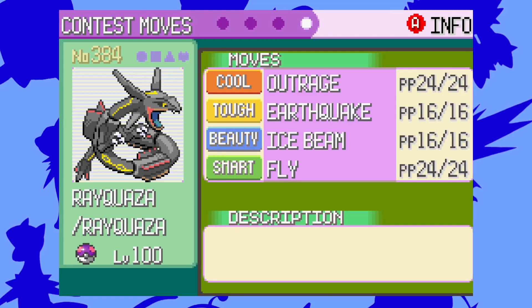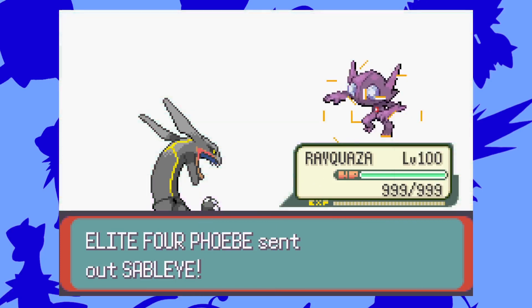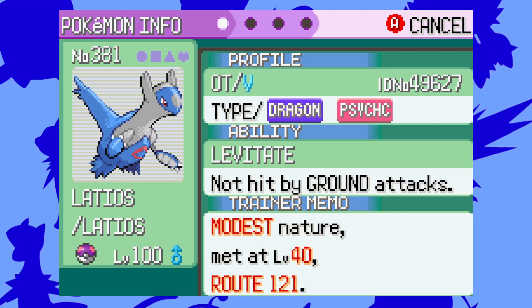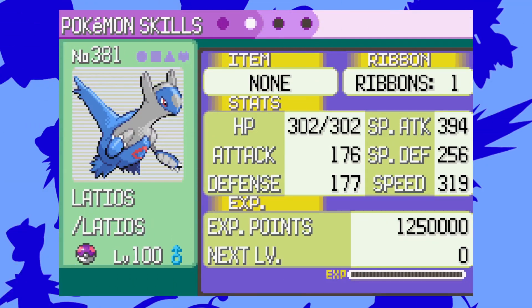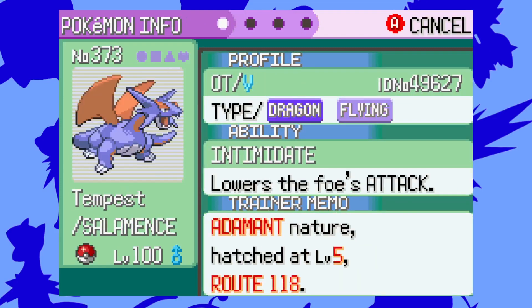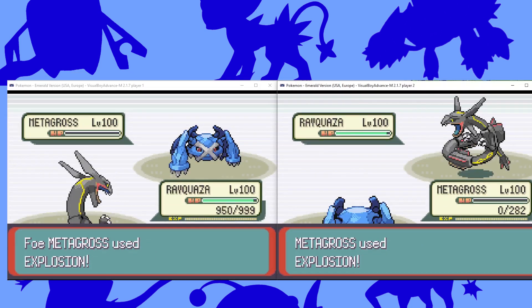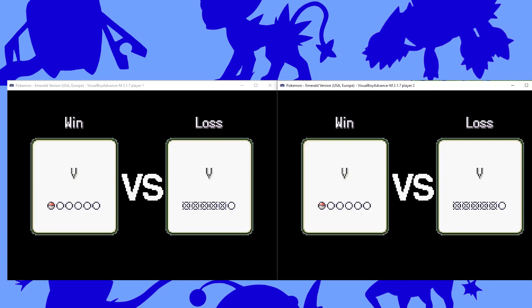Time to put it to the test. While I could fight the Elite 4 and Champion, I would always win since my stats are maxed out and they're not very powerful anyway. So instead, the challenge is against my legit, powerful Latios that I won gold symbols with, boasting 394 Special Attack. To spare you the battle, I wasn't able to win — however, I did do some damage. This Pokemon had more defense than I thought, and Rayquaza ended up damaging itself with confusion after using Outrage. Maybe next time I'll be able to defeat it.